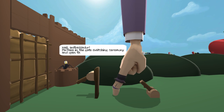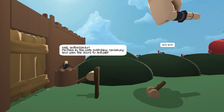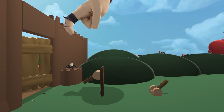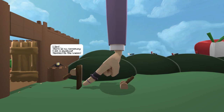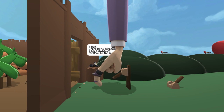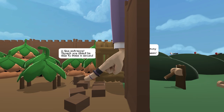Hail, Antbassador! Partake in the gate-switching ceremony and open the doors to Antopia! Alright, the first one is really easy, but the second one is actually quite difficult. Gotta kind of curl your finger around and it just — there we go. I lied, there is no ceremony. I'm a layabout. Blessed be the queen! You lazy son of a — well, given that I'm connected to this guy, let's just go ahead and wreck their architecture here. A fine entrance, though you shan't be able to make a second.